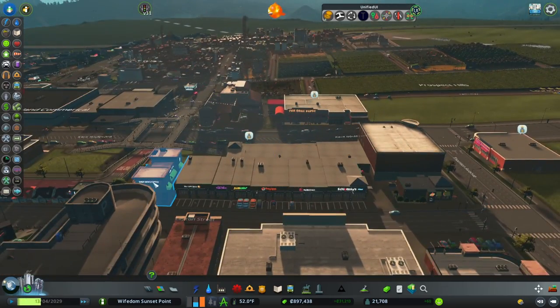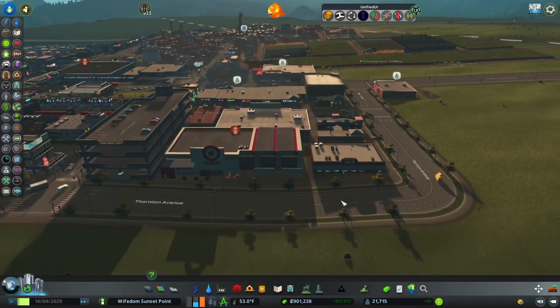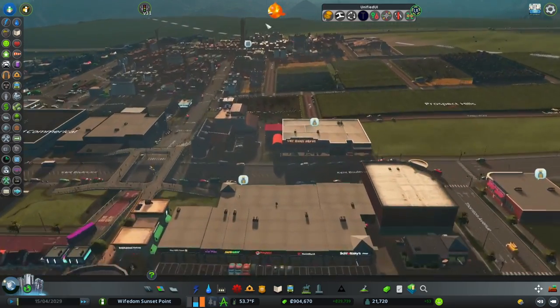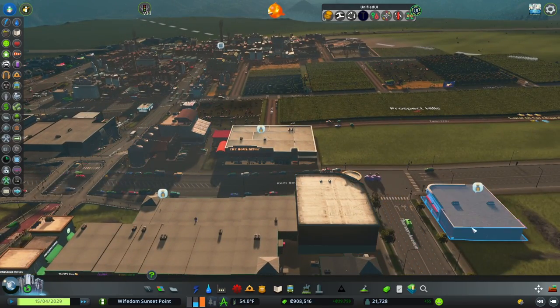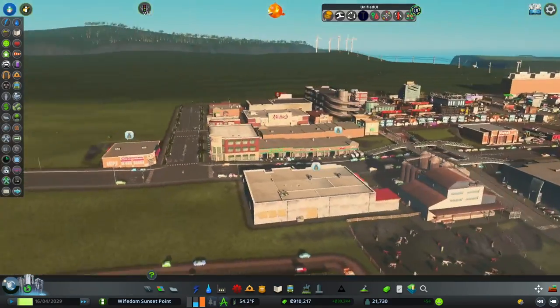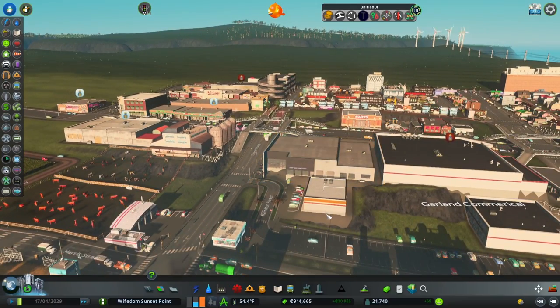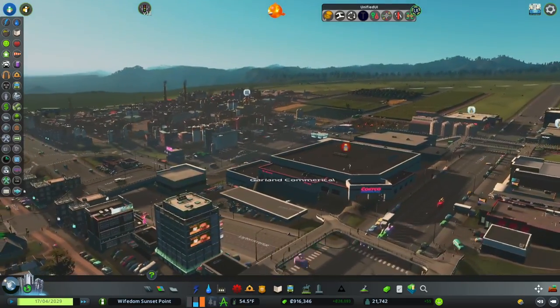A whole bunch of people. This side we got Starbucks and all these cute little shops — a Church's, a Target, and a Cracker Barrel. And then over here a Home Depot, the Mill, CBS, and then we have your Ford dealership, your Costco, and your AutoZone. There's your Costco.